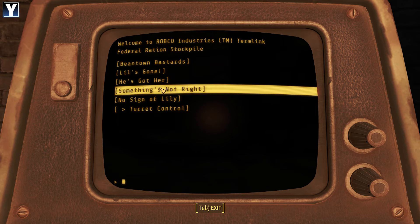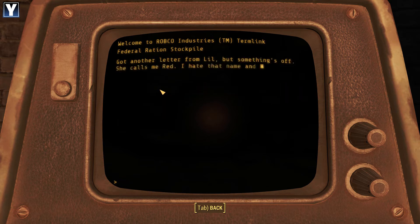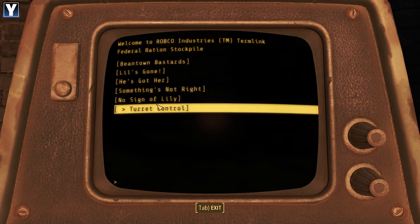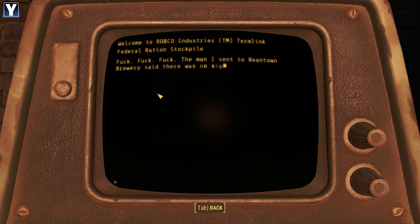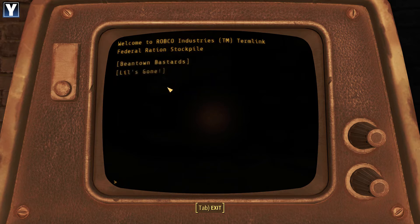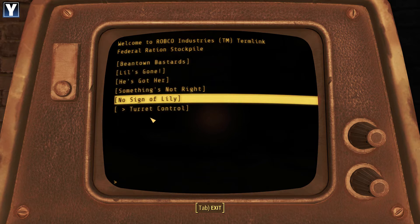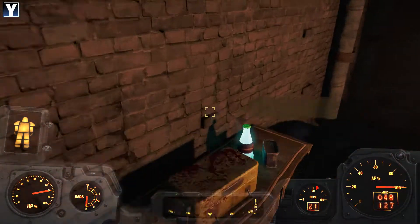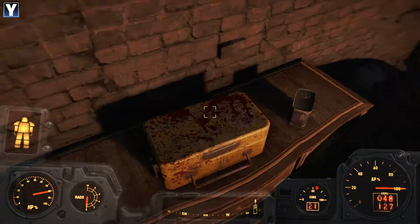Something's not right. So Lil's dead, Red. Lil's probably dead. No sign of Lily. Tom must have moved her. Hang in there, we're coming. So he's faking the letters. Meaning she's probably dead. And I'll have that Nuka-Cola Quantum.